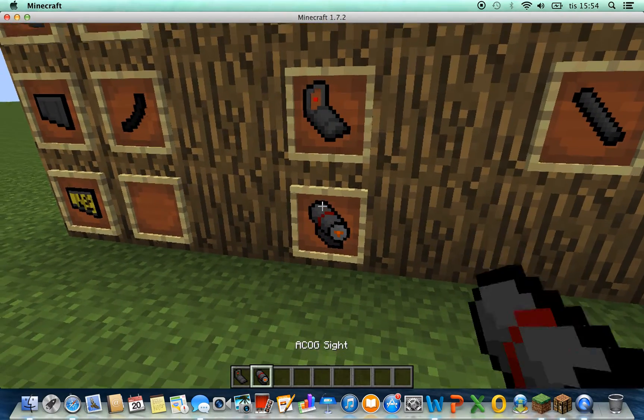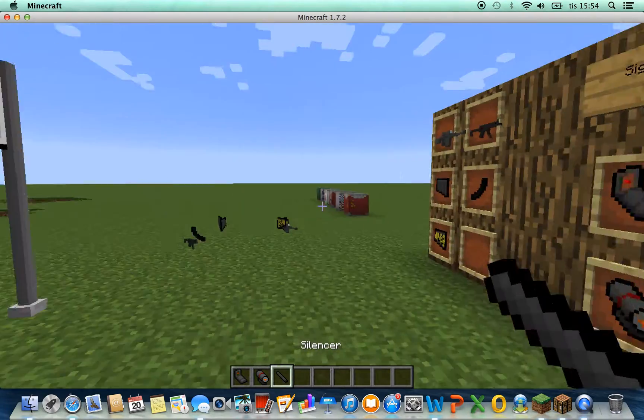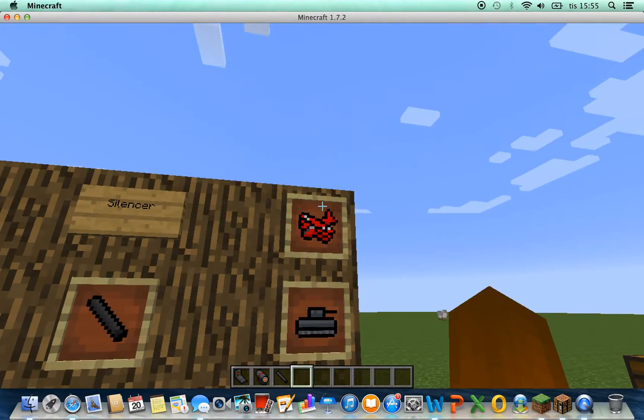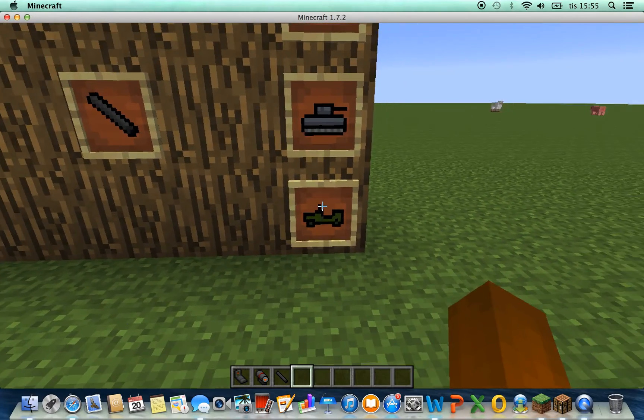It looks a bit weird when you're holding them, but it's awesome when you're putting them on the weapons. I will show you that soon. You're also getting planes, tanks, and jeeps in the mod.